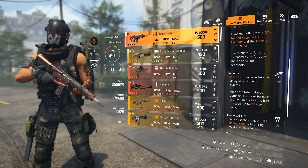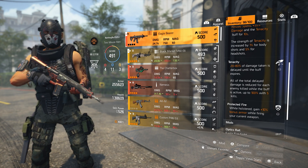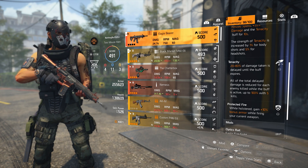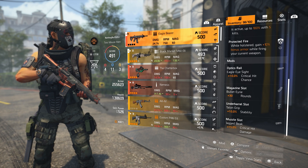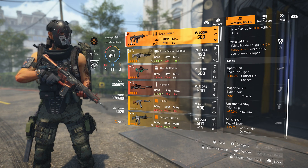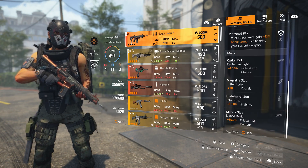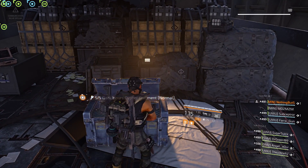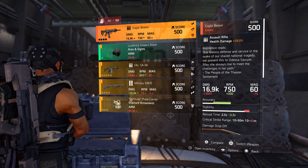I want to see how this works in PvE and even PvP. Now, Protective Fire: while holstered, gain 10% bonus armor while firing your current weapon. I like that because if I want to run my LMG when shooting a weak point in the raid, I'm getting that extra 10% bonus armor. This comes with the mods already installed: Optics Royal with 10% critical hit chance, plus 30 rounds bringing the mag size to 60, 10% stability on the underbarrel, and 15% critical hit damage on the muzzle. You can only get this in the raid — each boss has a 10% drop chance, there are four bosses, and then there's a box at the very end. If you get the five keys you can open it and have a chance of getting it.